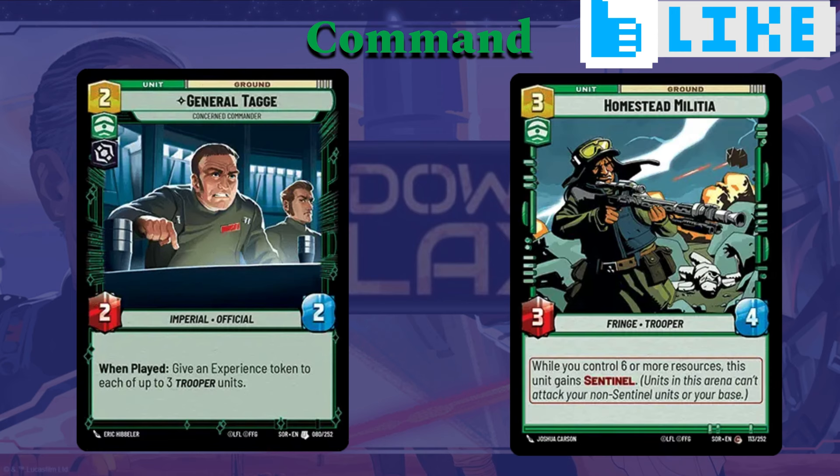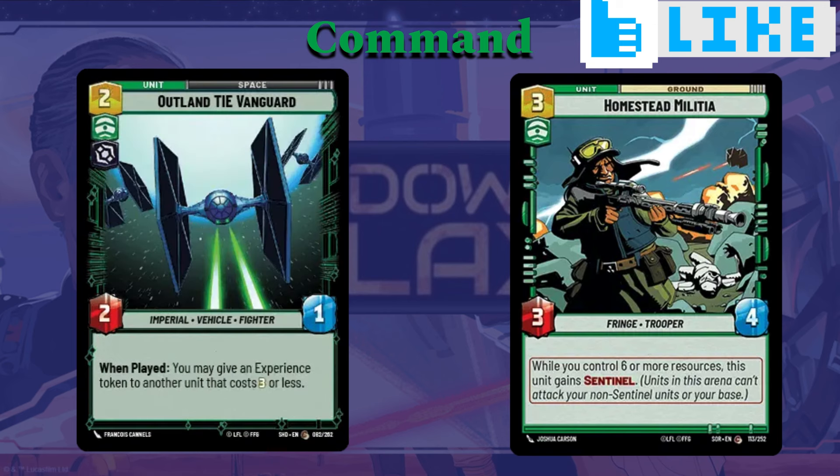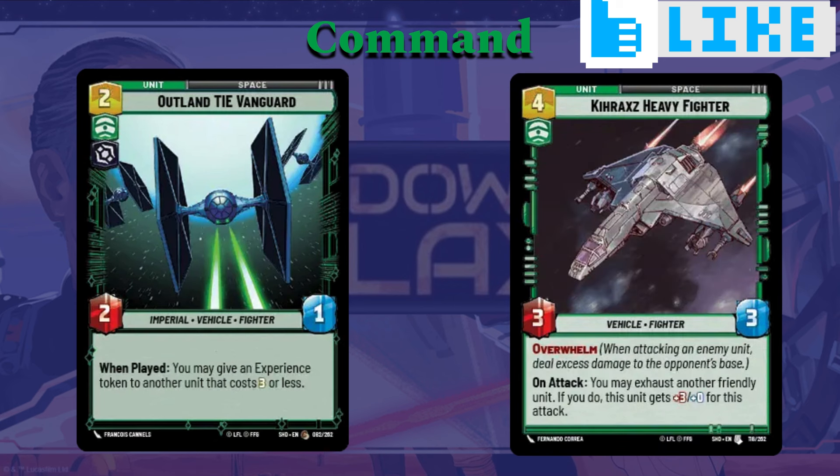Homestead Militia works for the same reason as the Seasoned Shoretrooper — three cost, three-four. While you control six or more resources, he gains Sentinel. Sentinel is going to be really important, and of course he's a card with early game benefits but also late game benefits. Then there's the Outland TIE Fighter, a space unit, two cost, two-one — a little cheaper, a little weaker — but when you play him, you can give experience tokens to another unit that costs three or less, helping your strategy in the long run. Then we have the Heavy Fighter, four cost, three-three, Overwhelm by nature.